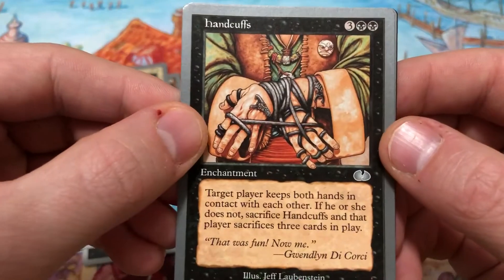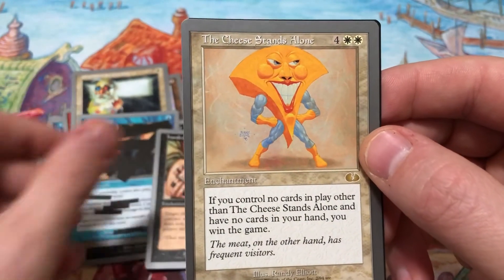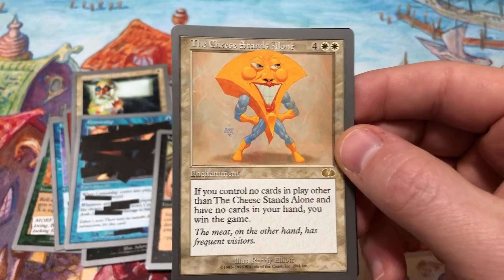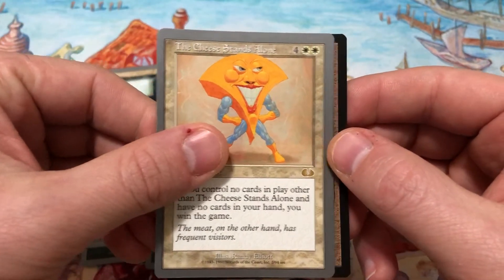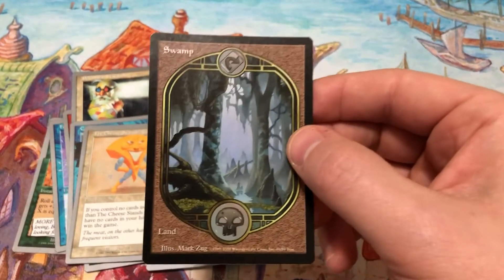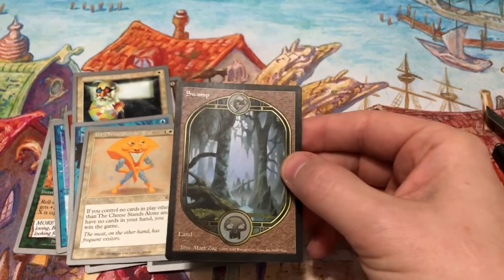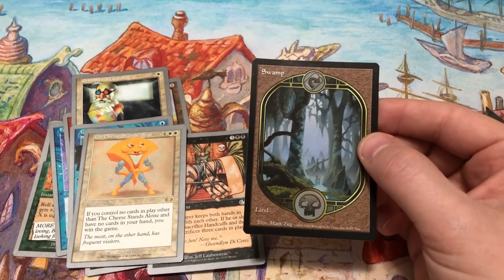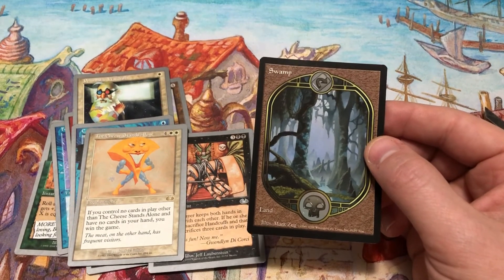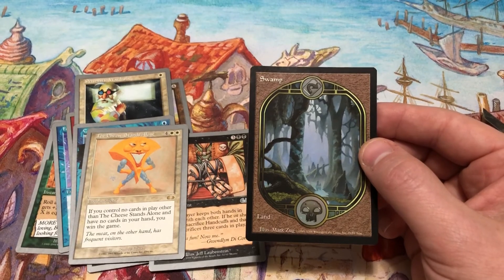Our rare is The Cheese Stands Alone — perfect Christmas present for my son, he's a cheese head. And our land is a Swamp. Hey, it's a swamp — that's a good thing because it's still a really nice looking land. I gotta get out of here before he destroys my setup. You guys are cool — hang out, check out other videos, see you on the flip side. Peace.